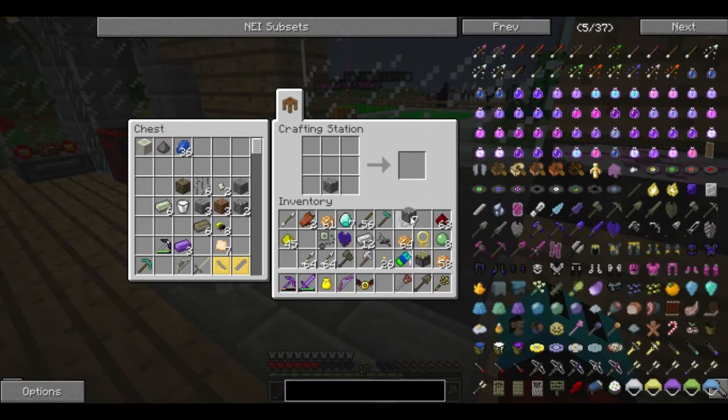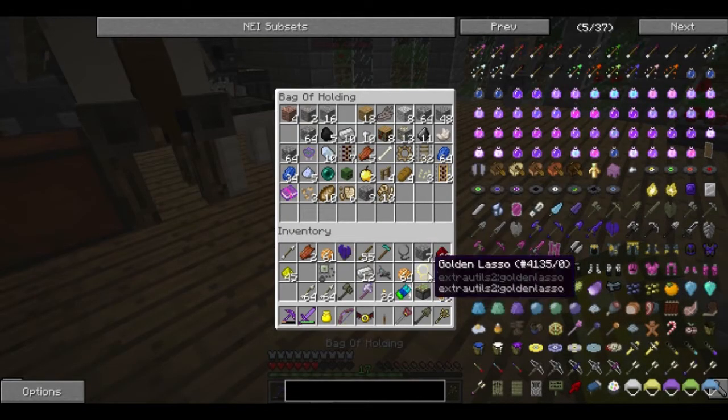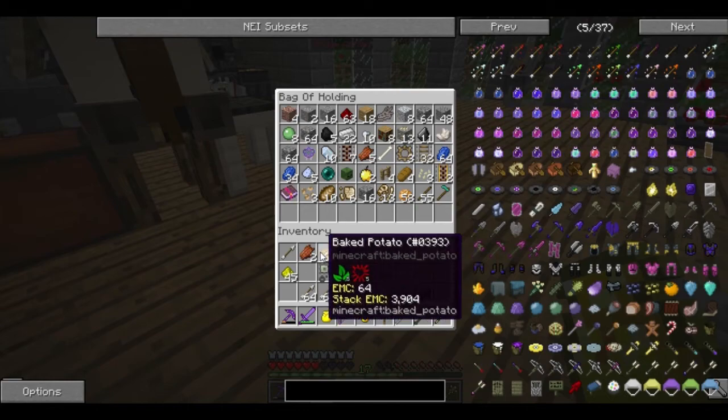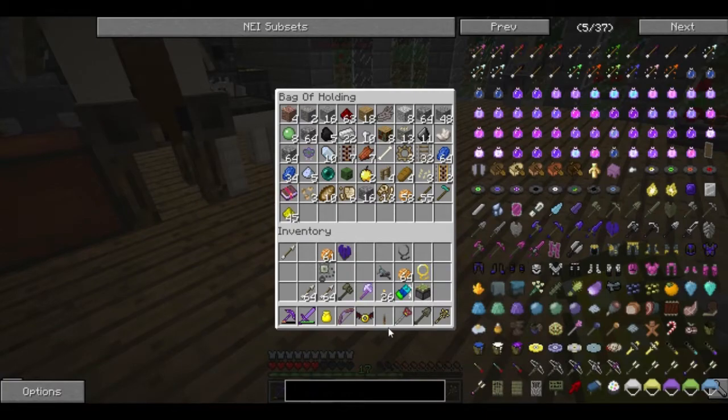We should make a lever. Put those away. Let's put everything in our bag of holding for the moment. We don't need any of that. We have arrows to spare. We have torches. We have the sticky piston done. Let's put this stuff in here because I don't think we're going to need it.